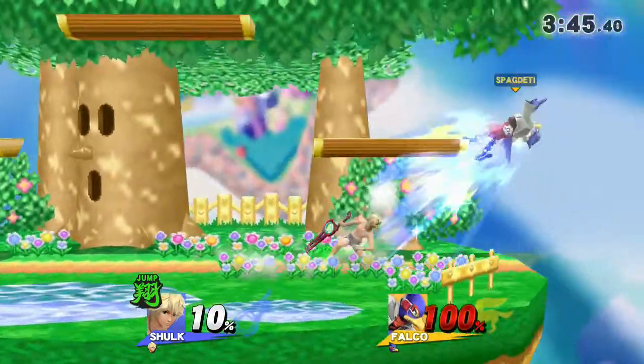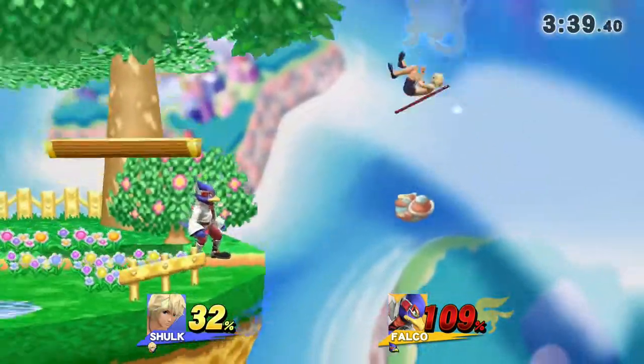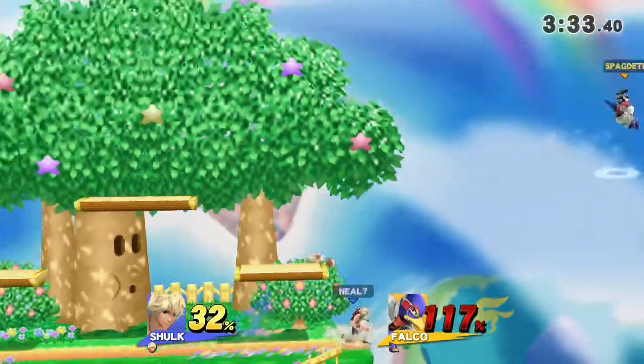Jump allows you to make edge guards that should not work in any situation. That was close. He should've made more out of that situation — he had him off stage.